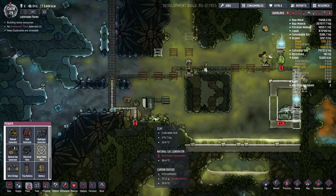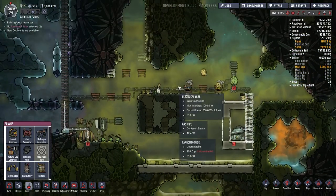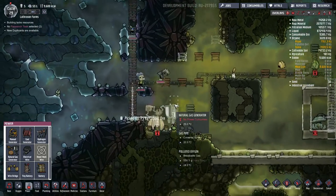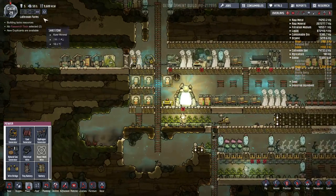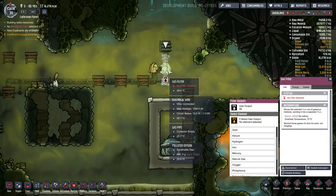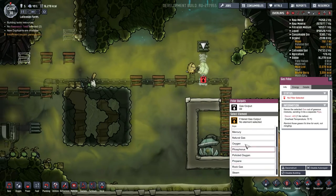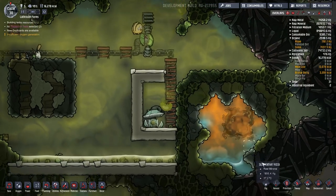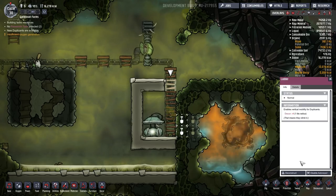Well, here we are, almost at the moment of truth. This is the filter section, and of course we want to filter out any natural gas. Natural gas will go through there; anything else will simply go to the gas vent. Let's open this up, and then as soon as that's open we will remove this ladder — in fact we can remove that now since I can just jump down anyway. Then simply put one more tile in its place.